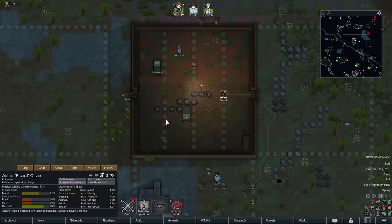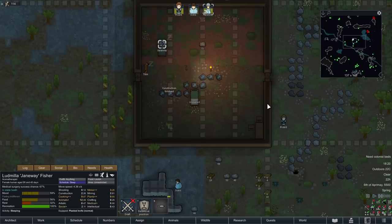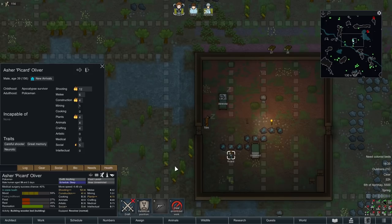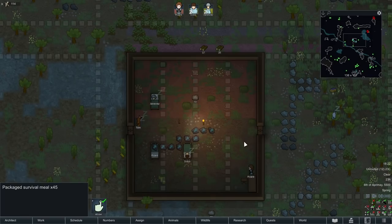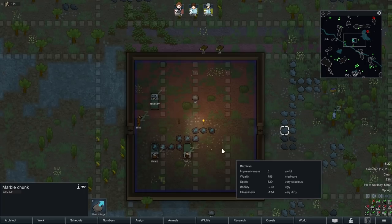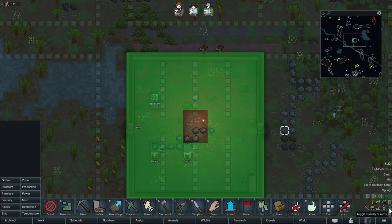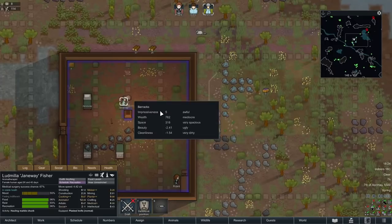We're almost finished on the first day. Picard is working on that wooden bed - I want that done before the end of the night. It's the end of the first night and we did pretty well. The room is mediocre, very spacious, ugly, dirty barracks - impressiveness five. There's also a little bit of space missing in the middle; we'll probably want to put in one piece of wall segment or a pillar just to cover the roof in the middle. There's a little bit of roofing space missing, but we can sort that out.